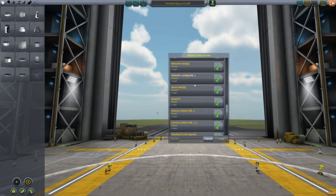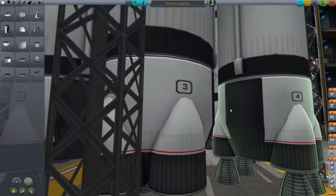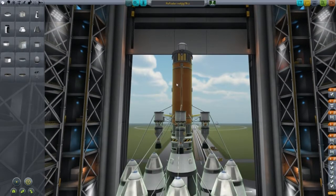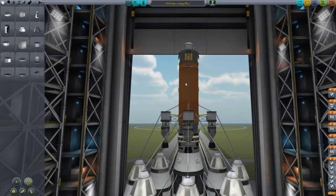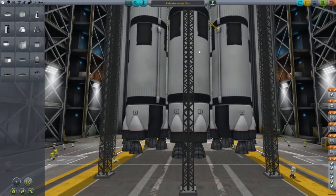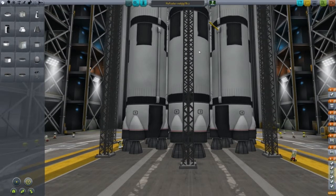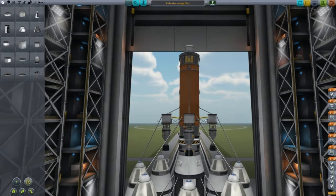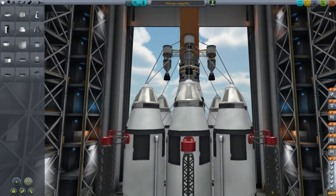Let's make a refueler-majig Mark 2. I guess I did make a thing. So this is a thing — it's about that big. It has a big tank of fuel, things that push, and a thing that grabs. Hopefully that will be okay.